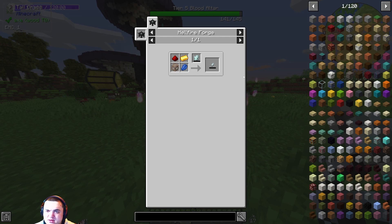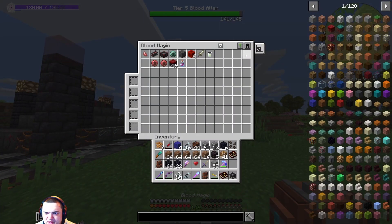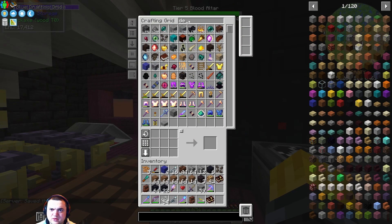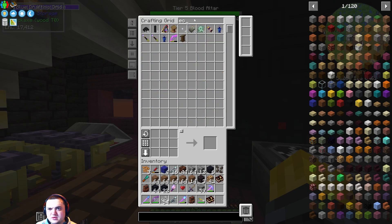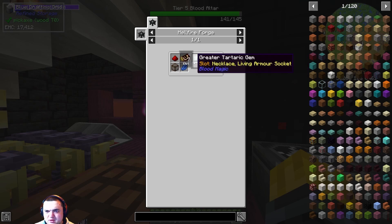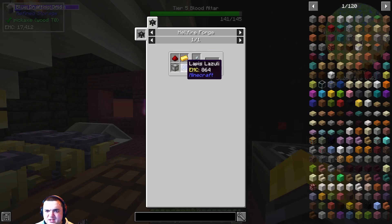We can actually go ahead and make this. Let me go ahead and get out of the Hellfire Forge. Wait — Ecto? What is this? Oh, okay, that's actually the Tartaric Gem. What did I need? I need gold, redstone, lapis, and glass.